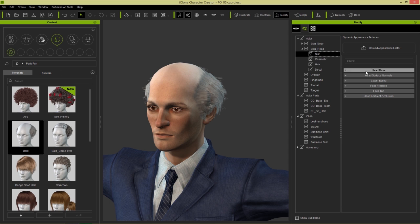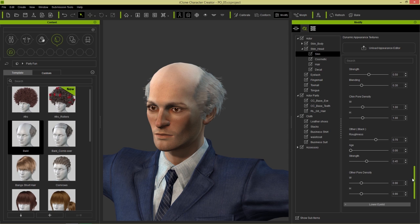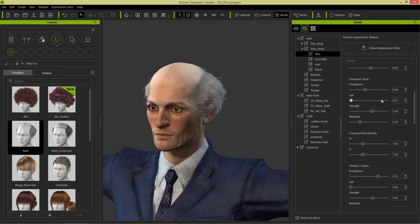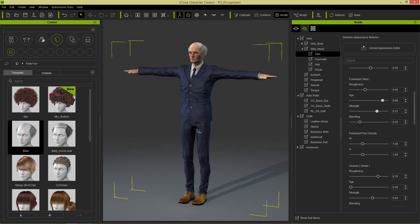We can also add some age on him as well, by going to Skin, Head Surface, Normals. And let's just pump up the age on all of these values right here. There we go — increase the strength there. So now he's looking more and more like a more realistic Mr. Burns. We can go with the forehead as well, increase the age on the forehead there. There we go — so now we have this old looking Scrooge type character.